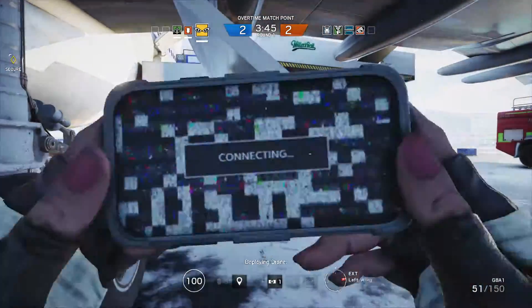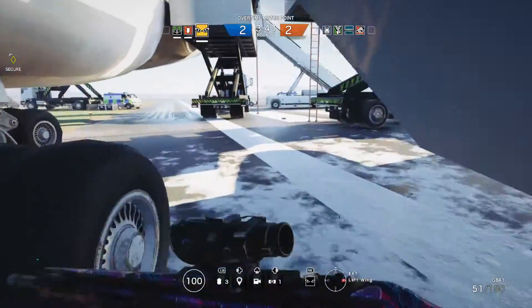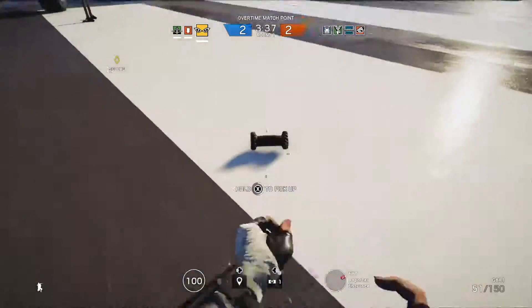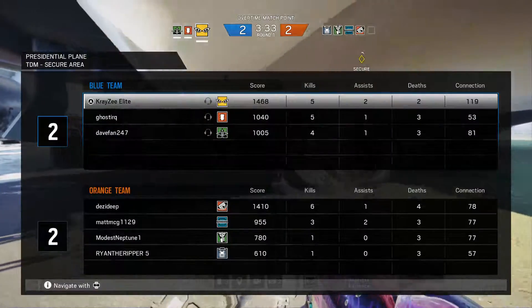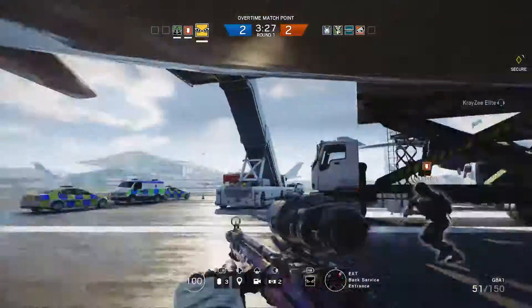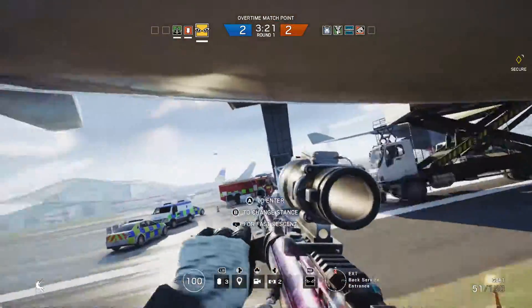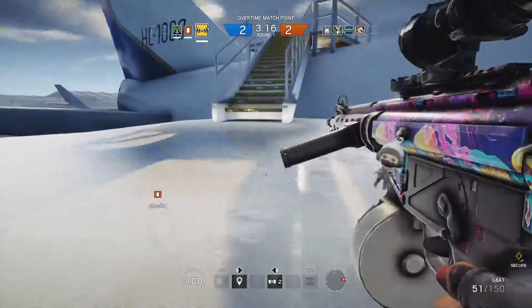Deploying drone. The biohazard container is now available. The biohazard container is in the interior. The biohazard container is online. It is available inside. Go ahead and enter the biohazard container.